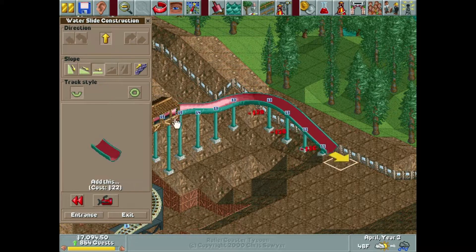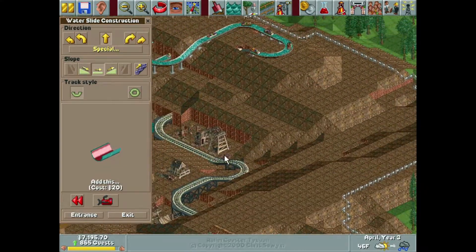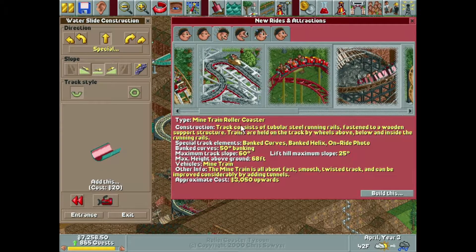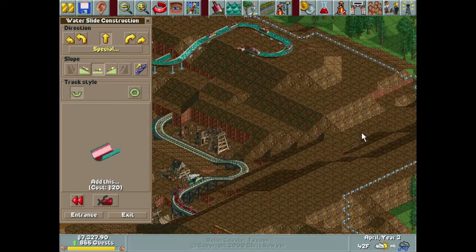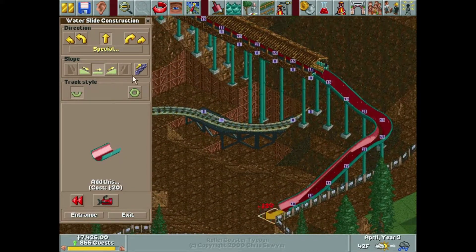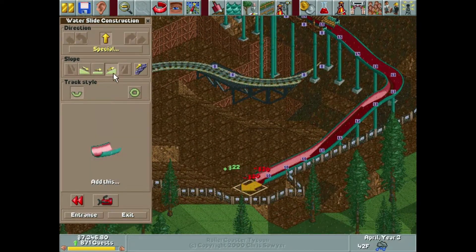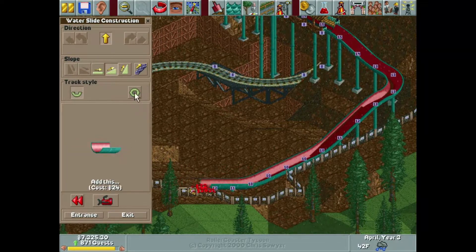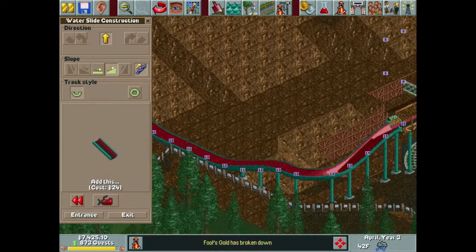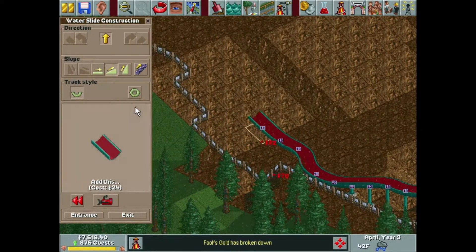We're going to do what we do with a water slide and we have a lot of space left to work with. I still want to do a mine train coaster in this area — we can't build a mining town themed amusement park without having a mine train roller coaster. That'll probably be next episode. We're going to have to do an S-bend right here, and we'll still be able to go up no problem.